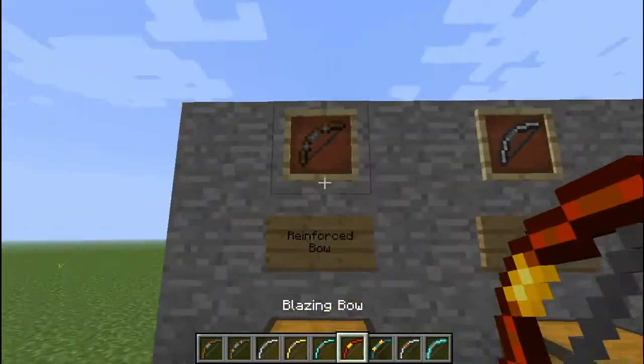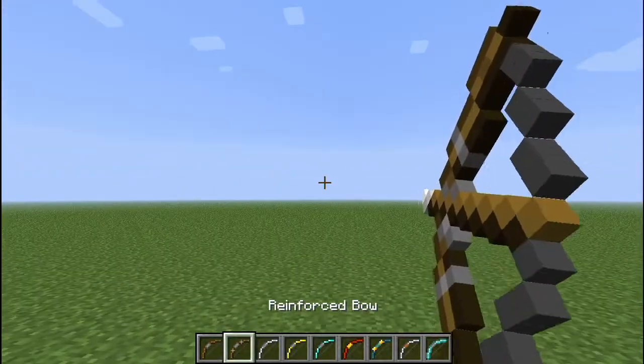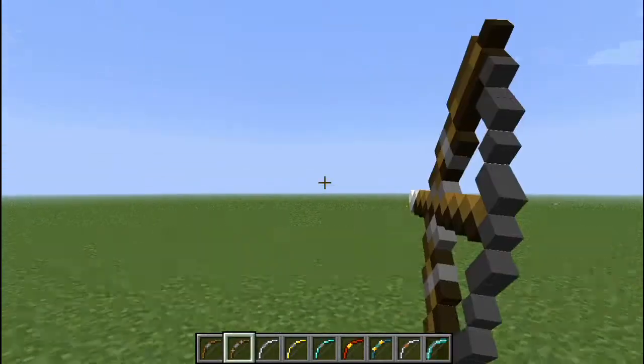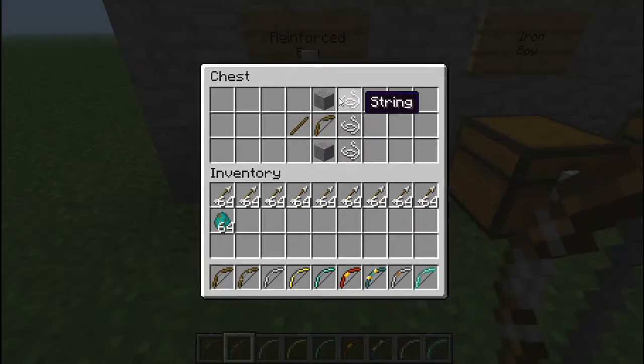What we got here first is the reinforced bow. The reinforced bow is the same speed as the regular bow, it's just the durability is a lot more. And the crafting recipe is pretty simple — just some string and stone.